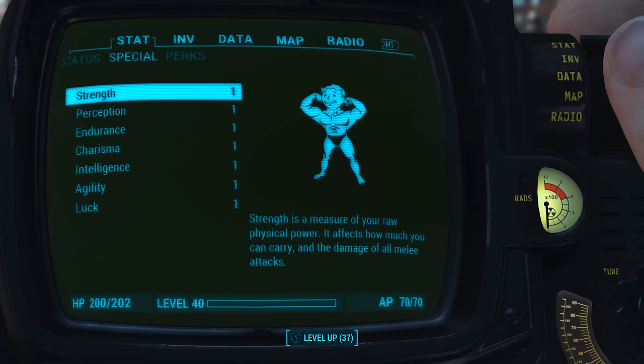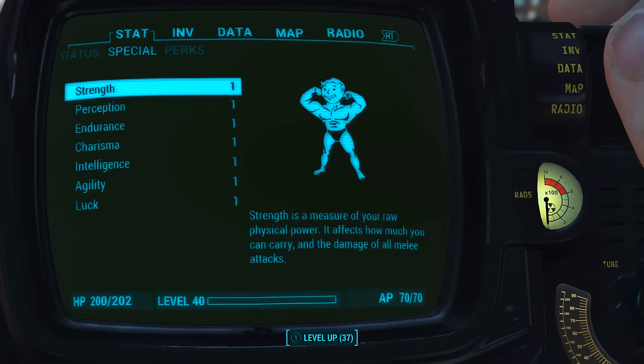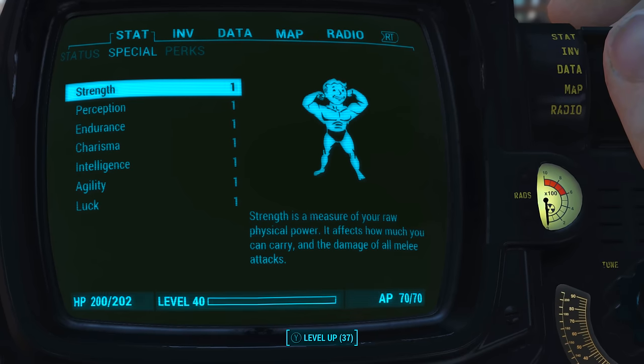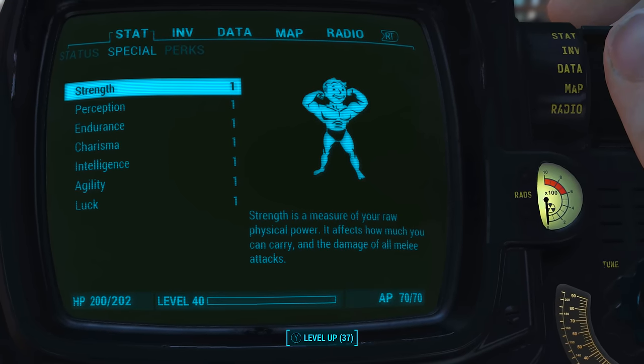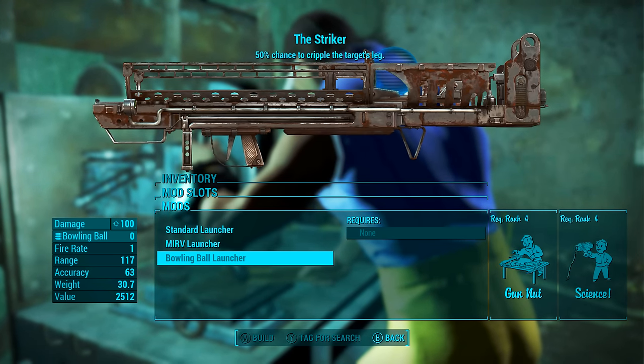Before we look at the Striker's base stats, I have reduced all my character's special attribute stats to one. I also have no bobblehead, perk, or magazine effects applied to my character. This means we will be seeing the absolute minimum base stats of the weapon.